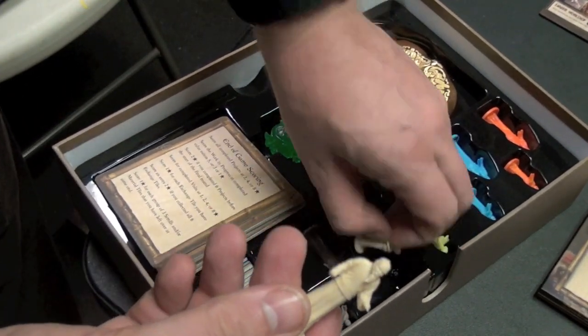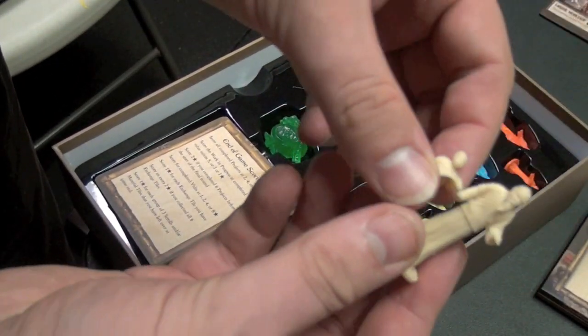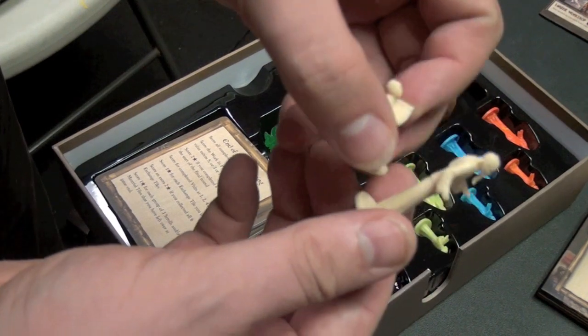They're nice bendable plastic. So let's talk about the pieces now. Each player is going to get two of these pieces — one is your master and one is your apprentice. Let's go to work.